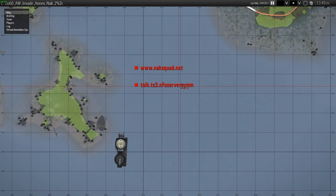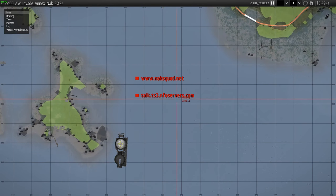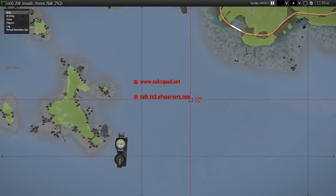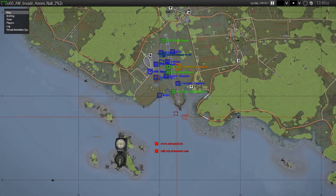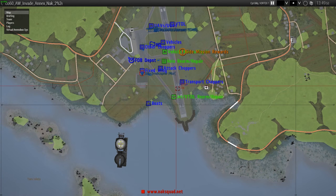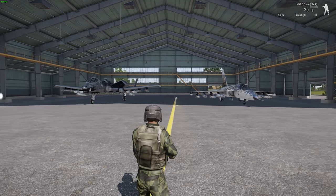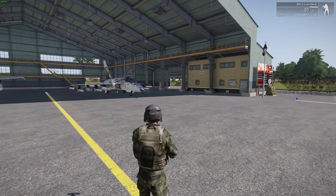You want to check out the TeamSpeak address — it's usually a marker somewhere on the map. It's very important that you join the TeamSpeak server if the server admins want you to. When there are other aircraft flying around and taxiing around the airbase, especially at night, you want to make sure you're talking to them so you don't run into them. Some aircraft have a 15-minute respawn time, so don't destroy them unnecessarily by taking off at the same time as someone else.